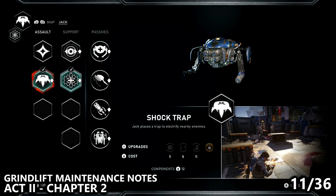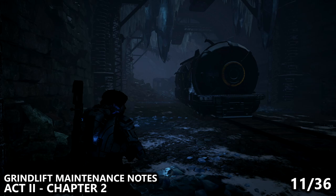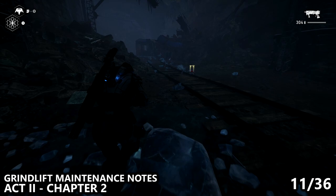We now reach Act 2, Chapter 2, which plays a little bit like an open world. If you are using this guide to mop up, make sure you're using the names of the collectibles in the bottom left corner, as the way they're displayed in the menu is not always the fastest way to get them. There will be an optional mission during this chapter where you can find a train tunnel as shown on the map.